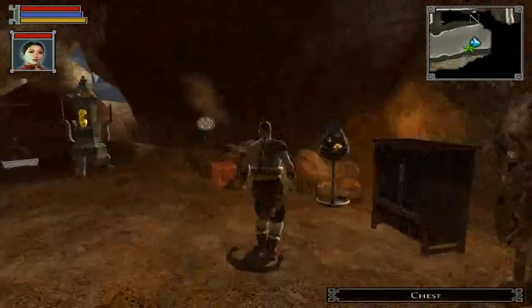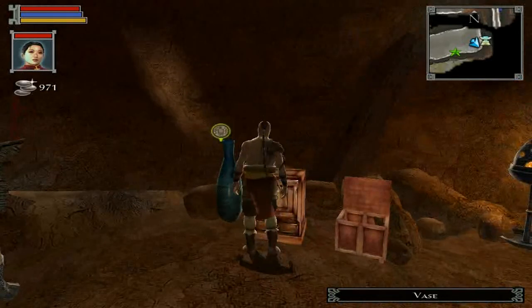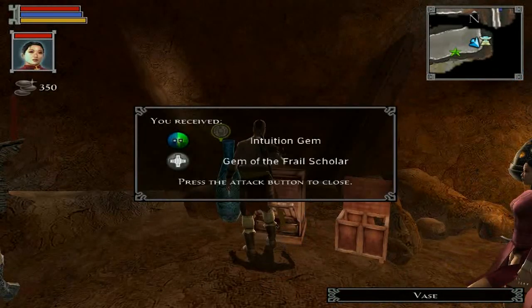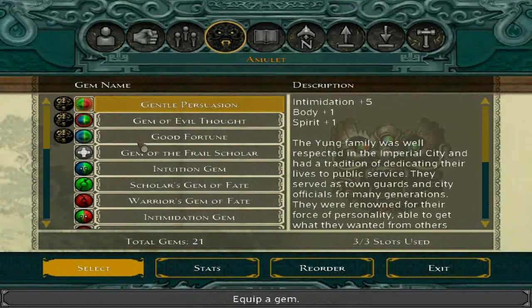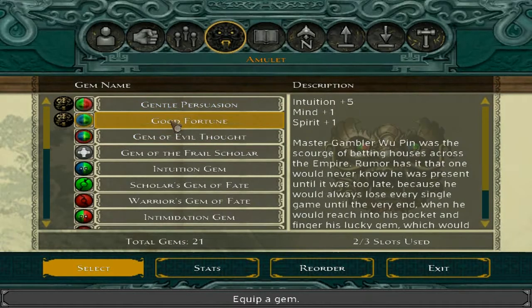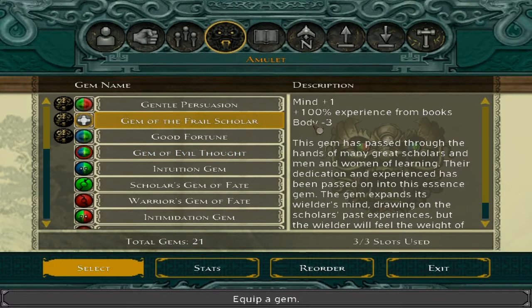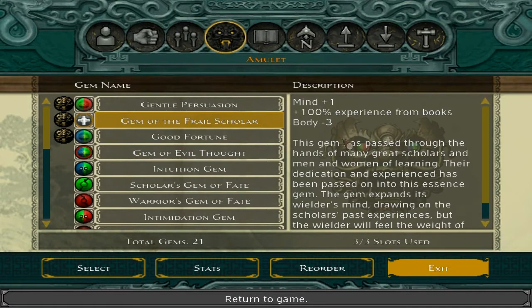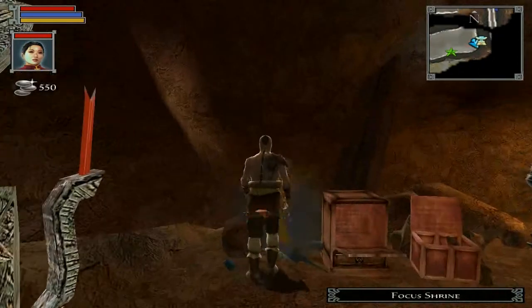Let's see what we got in here — we've got a chest: Scholar's Gem of Fate. Another chest: Intuition Gem. And the Gem of the Frail Scholar — I'm going to be equipping this for the rest of the game. Plus one to mind, minus three to body, but plus 100% experience from books. That is why I haven't been reading all those books so far — because I've been waiting until I got that gem.